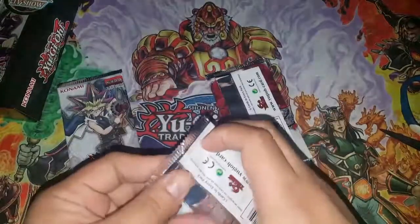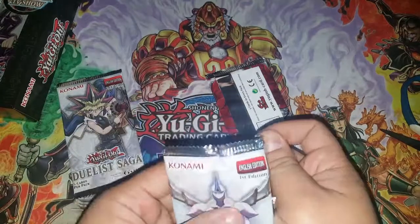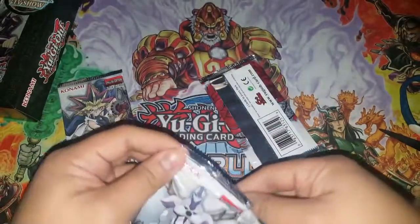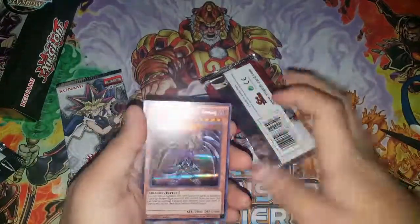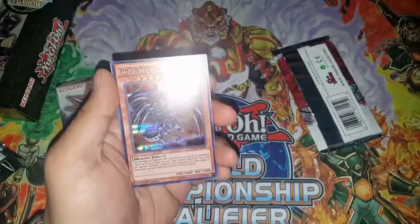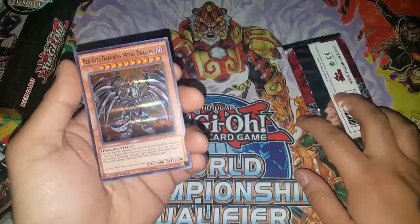Opening Elemental Honest Neos first. What am I hoping for? The money cards — Invoker, even though I already have one. We got Red-Eyes Darkness Metal Dragon! Look at that new ultra rare technology — oh my goodness. I hope they have it for future sets, but if not, it's still beautiful.